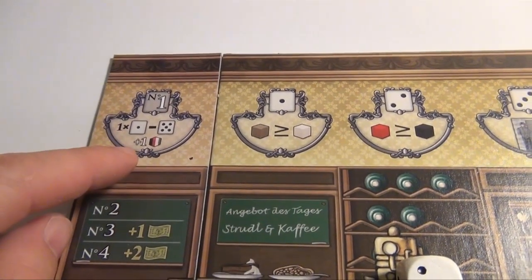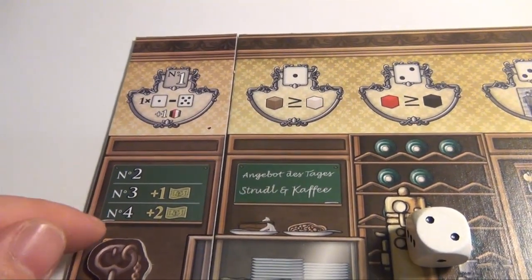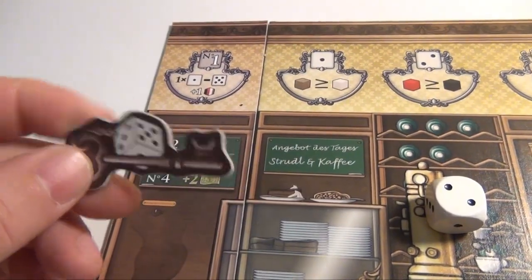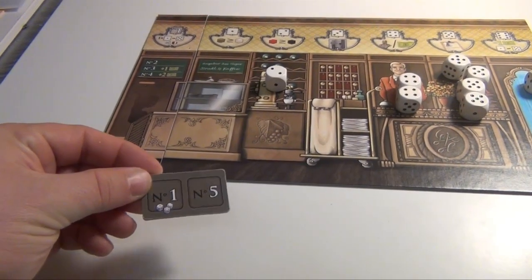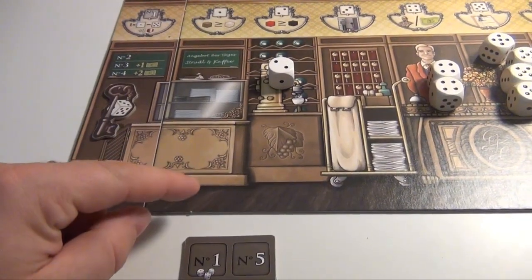After that, you get one resource. Then the other players receive money. The player right next to you doesn't get anything, but counting from you, the third and fourth player get one and two money respectively. And finally, you take the start player token. At the end of the round, you receive the first player order marker, distribute the others accordingly in clockwise order, and put back the first player token.